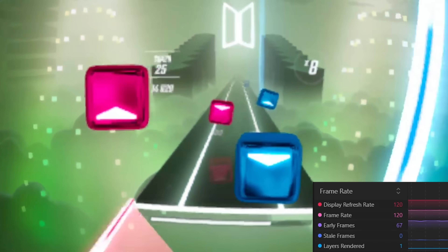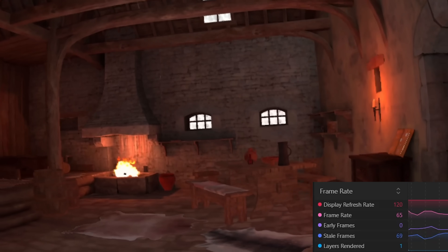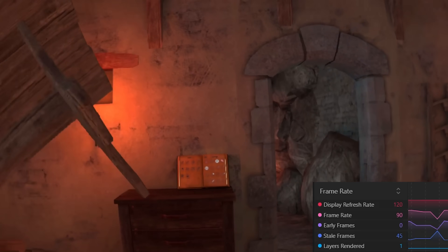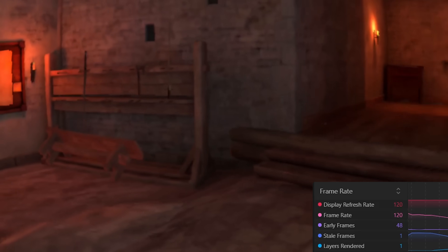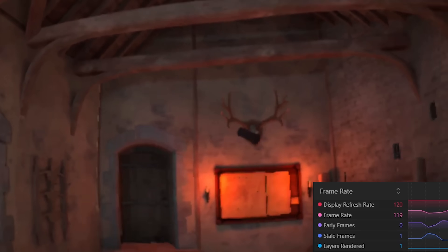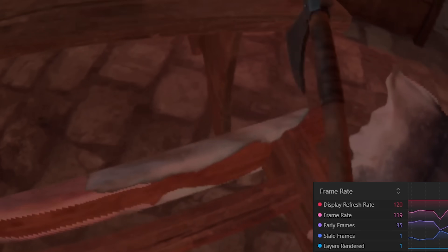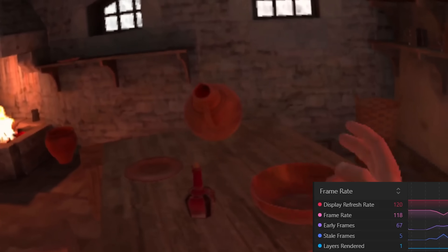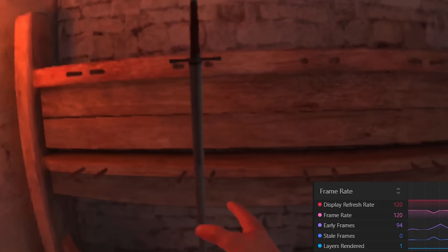We went ahead and moved on to Blade and Sorcery, where first of all we reset the texture size to default so that we could get a baseline again. No surprise here — the game hovered at around 80 to 90 FPS, which is really nice as the default frame rate of the Quest is 90 anyway. But bringing down the texture size, we got exactly what we were looking for, with the game hovering at around 115 to 120 FPS. Yes, it doesn't look pretty, but that FPS is there. And if you manage to find a compromise somewhere in between the lowest and the highest texture size, you can get a really nice gaming experience. 80 to 120 is a very big jump, and I can see a lot of people using this who prefer smoothness over graphics fidelity. Once again, a huge competitive advantage in case you're playing a co-op game.